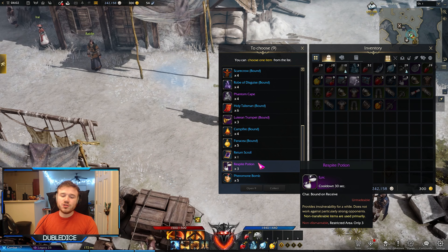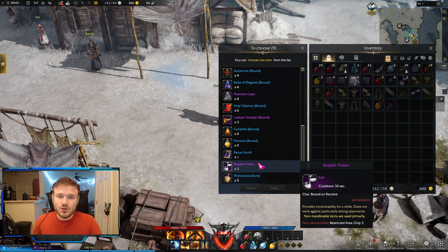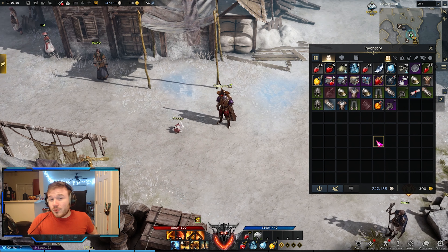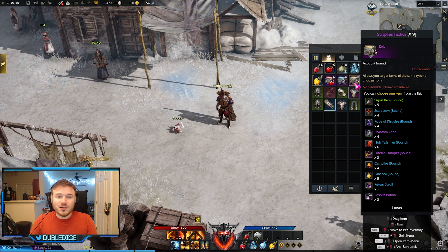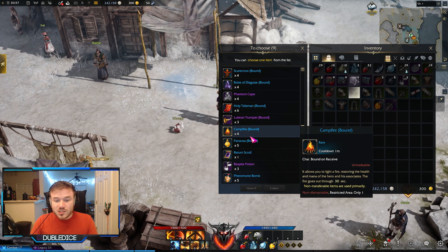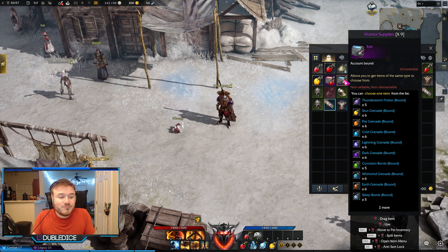And lastly for this supply crate, I would recommend choosing the Respite Potion. This potion literally causes you to become invulnerable. You can use it to dodge boss mechanics or anything that's about to kill you. It's so powerful as an outplay mechanic and can literally save your life if you find yourself about to die because you made a dumb mistake. Regardless of what I have to say, you can end up choosing whatever you want — it's your choice. Don't do something just because some idiot on YouTube told you to. Have fun. You can get these other things by playing the game anyway.